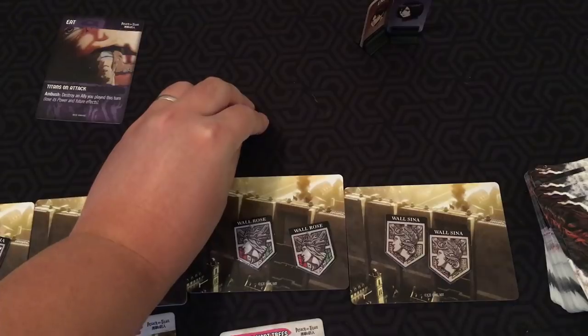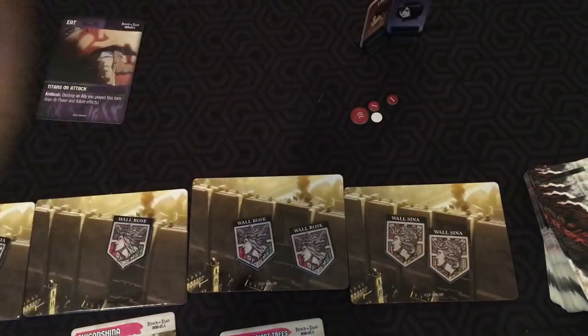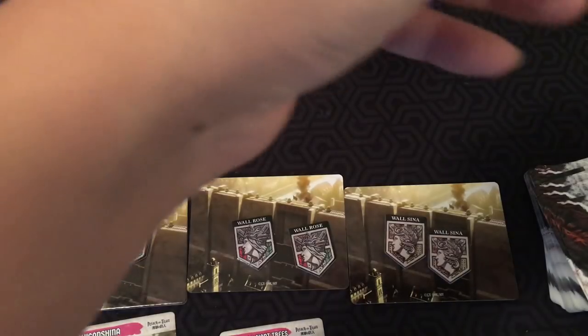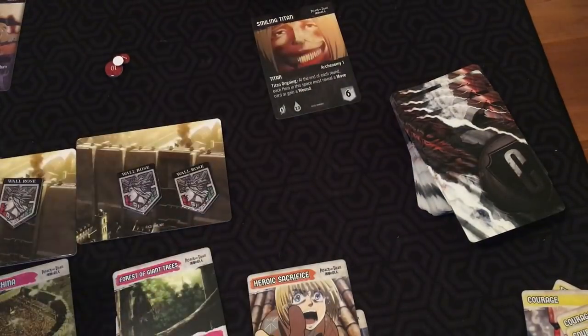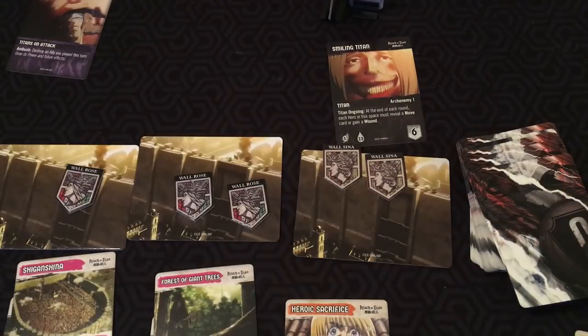Even though Aaron had five power left over that he didn't use, all that power is gone — you lose it when you declare a kill. There are some really nasty cards in this game, like 'Smile — add five to the cost.' So you want to pledge as much power as you are willing to give, because you really want to make sure you kill that Titan. This guy does two damage to a wall at the end of each round, and that's an instant destruction of a wall.